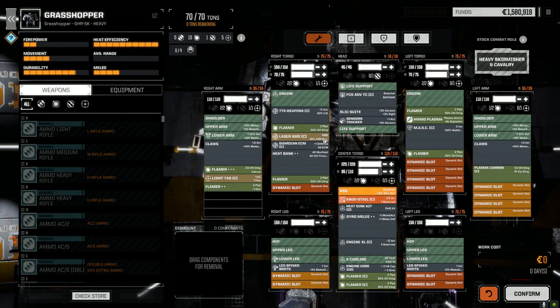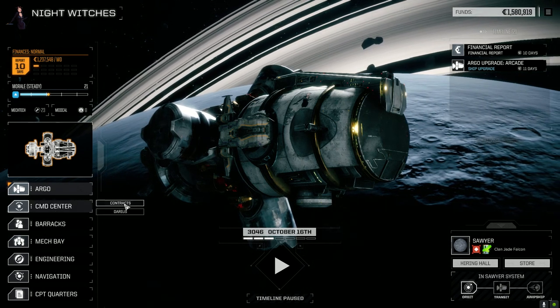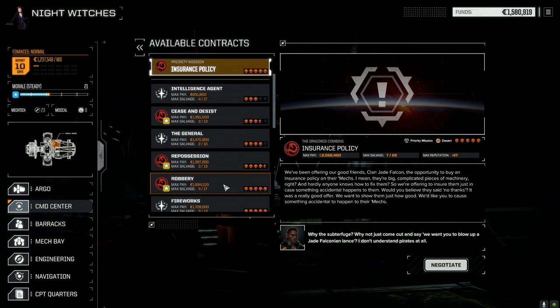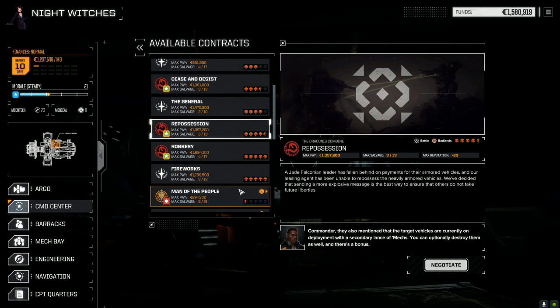We've used up all but one of the laser hard points — we couldn't use the missile one because we had the advanced cockpit in there. Let's get into combat. I've been rolling around in my head which contract to take. We have this Insurance Policy contract — five skulls against Jade Falcon, 729 salvage. It's basically going to take out a lance of mechs, and now that we've got the Flame Grasshopper I'm wondering if it's worth doing.